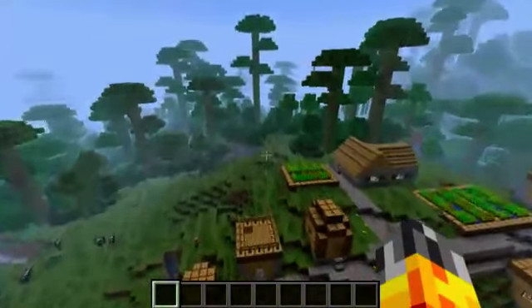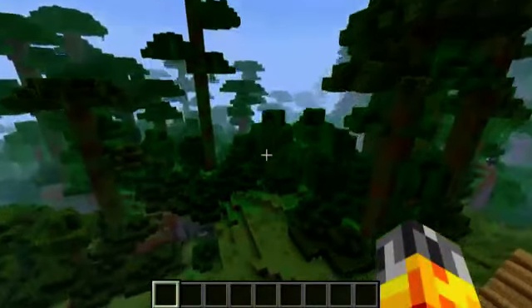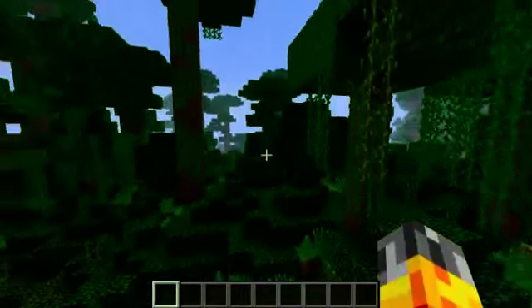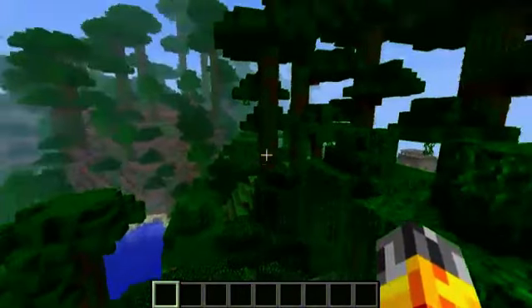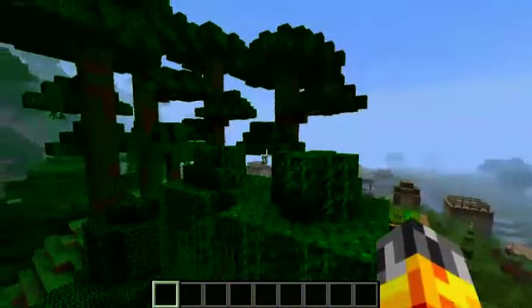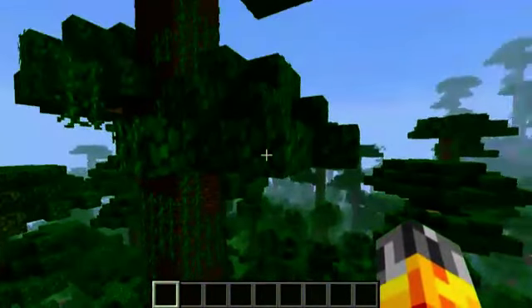Let's go ahead and head over here to these strange new trees. What is all of this here? This is the new jungle biome that was added to 1.2. As you can see, it's heavily based on vegetation - plenty of trees and leaves on the ground, and in particular these tall trees here with vines growing on the side of them. They're quite spectacular and they have their own kind of leaves.